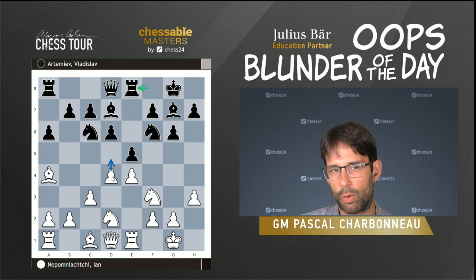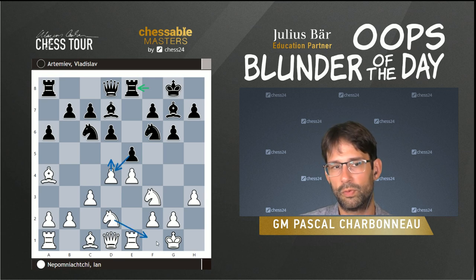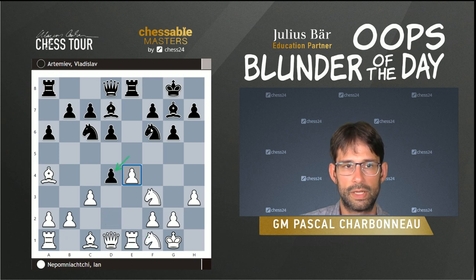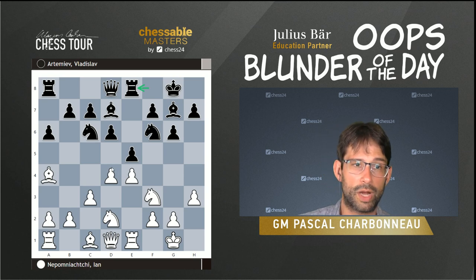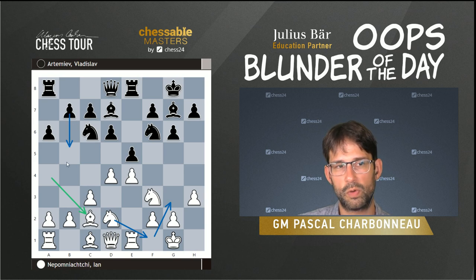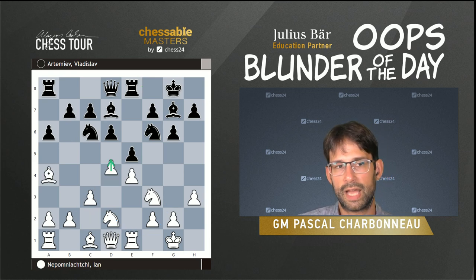It's always tricky in the Ruy Lopez — there are lots of options, whether to close the center as Ian does here with d5, or keep it open. The tricky part is that with the rook on e8, you can't play the typical Ruy Lopez move Nf1, because then black plays exd4 and has two pieces attacking e4 with only one defender. So if you want to keep the center fluid, you'd probably play Bc2 and then Nf1, Ng3. Jan decides to play d5.